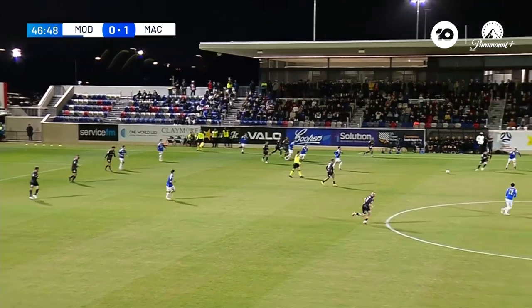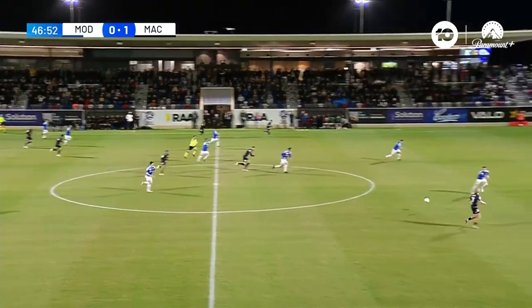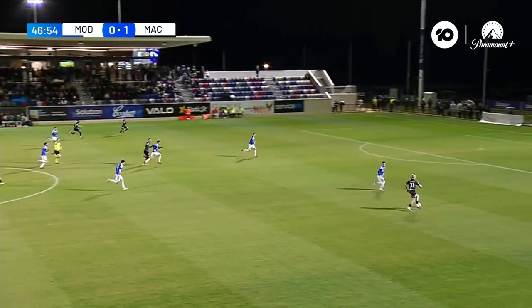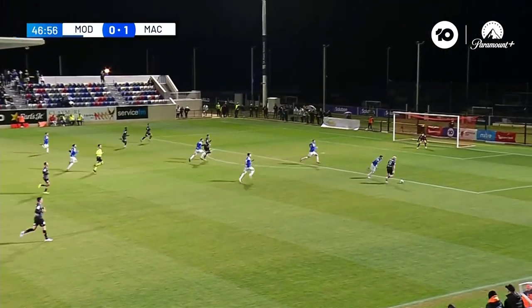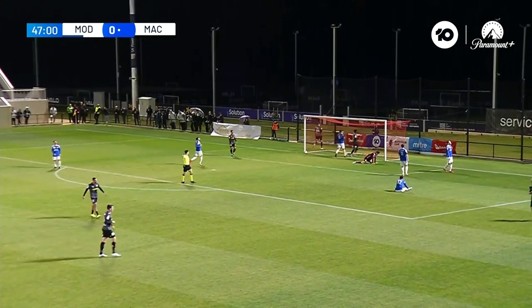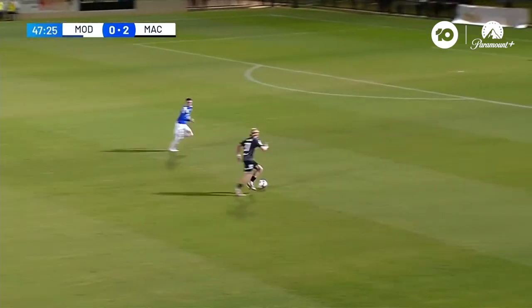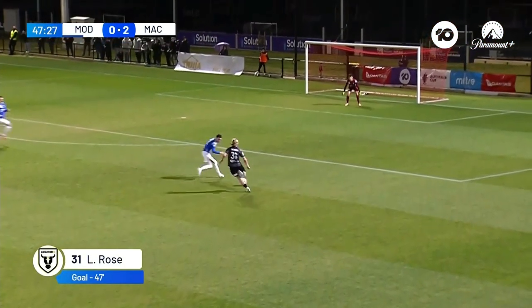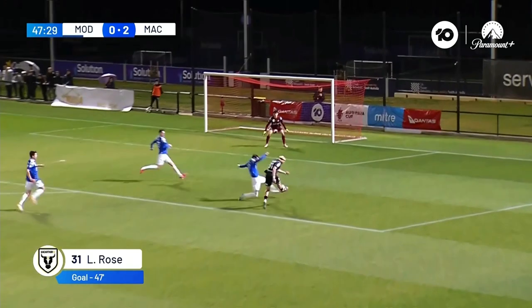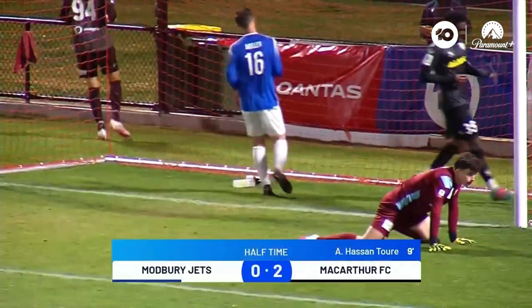Shaqsy just holds off his man — he's a pretty tough little customer, he played for one of your sides a few years ago. Traveney's come back to Modbury Jets. Rose tries one — they got a deflection! That's what they didn't want. Came off O'Doherty. Rose had a hit from just on the edge of the area, completely bamboozled Luke Luongo, and McArthur have taken the lead right on the stroke of half time.